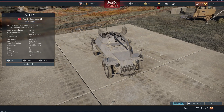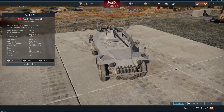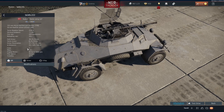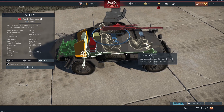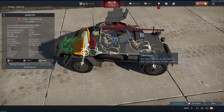We also have the KWK38 20mm cannon on the German version, which has a fire rate of 450 rounds per minute, and it has a superior top speed of 56mph on an 80hp engine, though 9.4mph reverse is slightly worse than the Chinese variant.